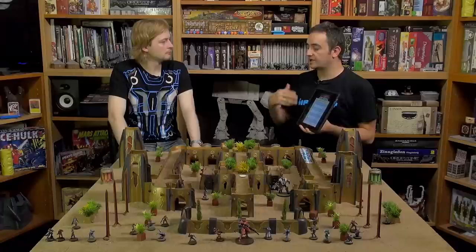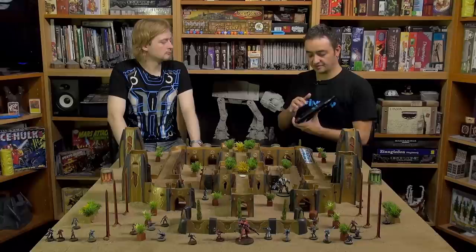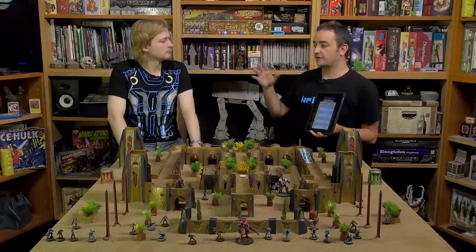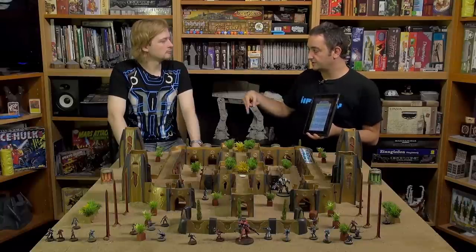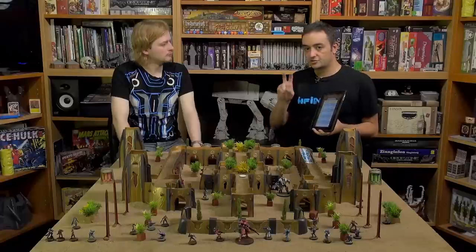You can defend yourself from all hacker attacks using Reset. Reset is something all heavy infantry, TAGs, and other hackers can do — like dodging against shooting. You can always Reset, and it will be a willpower roll face-to-face. Now you realize that everything goes with a willpower roll face-to-face, and if the attacker-hacker wins, you then make a BTS roll.